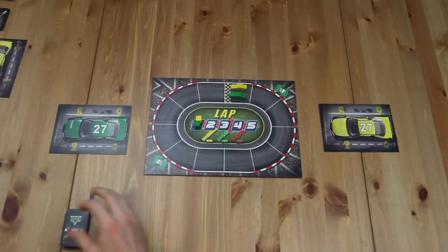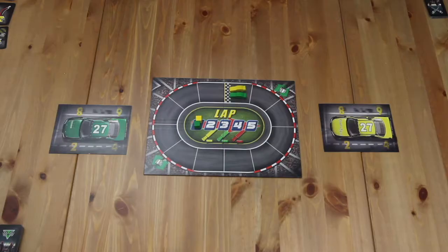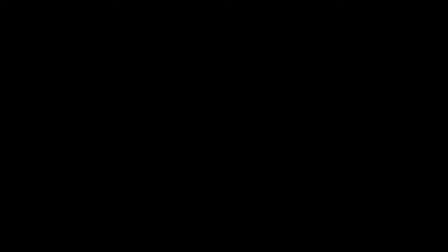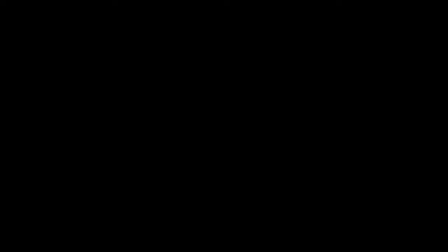Each team will receive their colored action cards, which will be shuffled, and then their colored cap cards. In the first round, the engine cap card won't be used so set that aside for now. Each team's other car mat will be used in later rounds, so keep it somewhere accessible. The Monkey Wrench cards will be shuffled and placed face down next to the board. Depending on the number of teams, you'll place one or two dice on the board — in a two-team game, you place one die.